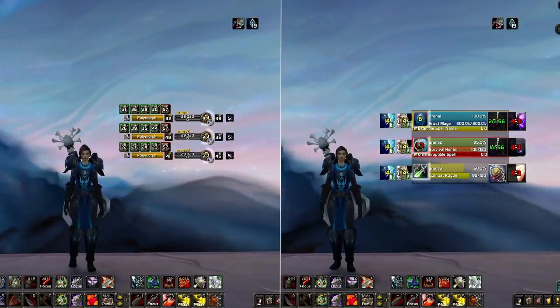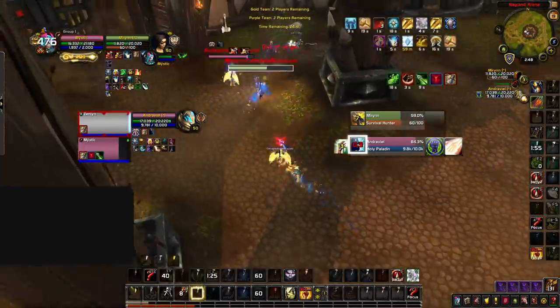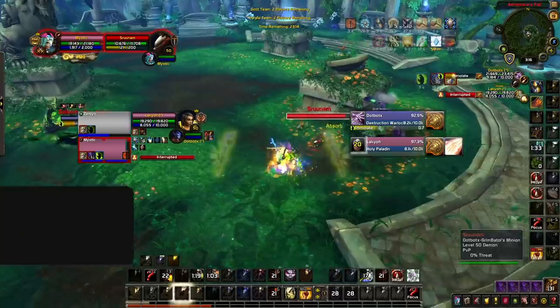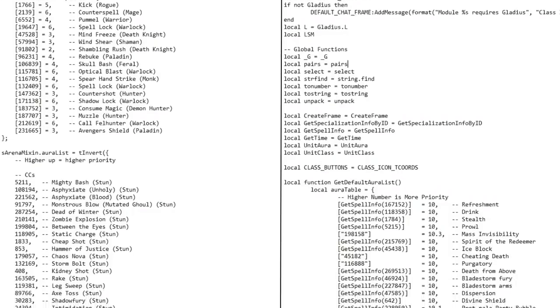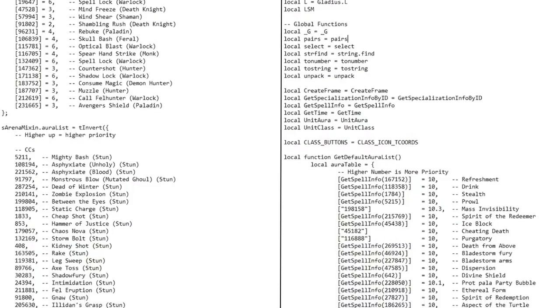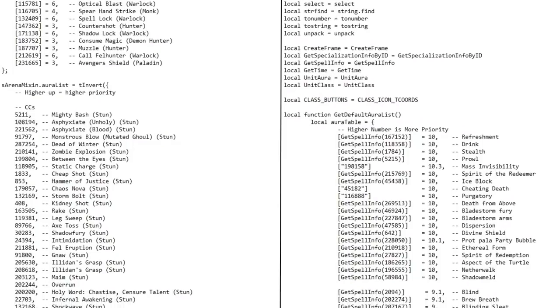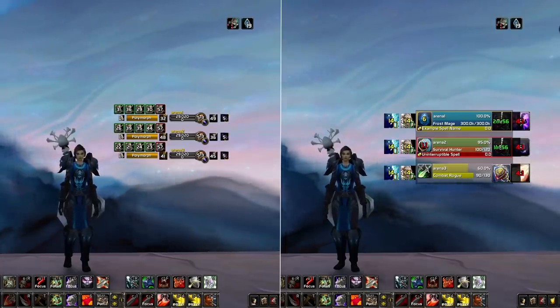One more key feature of arena frame add-ons is the ability to see important buffs and debuffs over the class icon. This is an incredibly effective tool that helps you quickly notice what important buffs or debuffs are up on the enemy team — it can help you time your crowd control, know when to play around defensive cooldowns, or when to stop a healer from drinking. Both Gladius and S-Arena have this feature built-in, though you'll need to edit their Lua files to customize which spells are displayed, which we'll cover in a future guide.